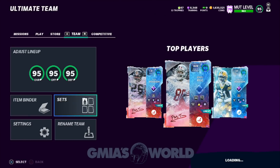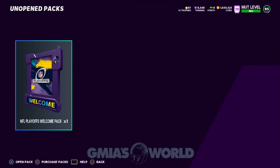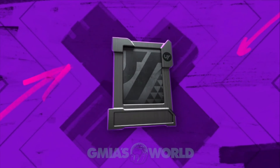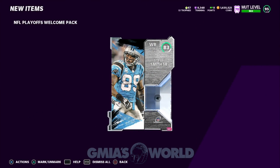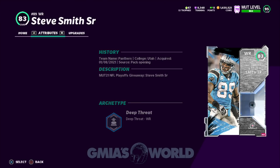You guys are here because you want to know: what's up with this free 95? How hard is it to get? How time-consuming is it? What is EA doing this time? Well, pretty much when you first log in, you're going to get an NFL playoffs welcome pack. So once you go ahead and open this up, it is a Steve Smith Sr. — it just lets you know what's going on with him. It's just like a card if you wanted to go ahead and see what was up with him.